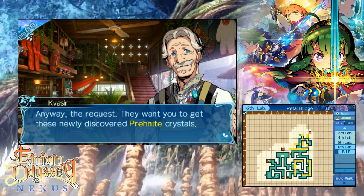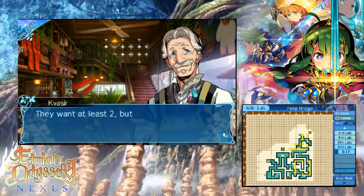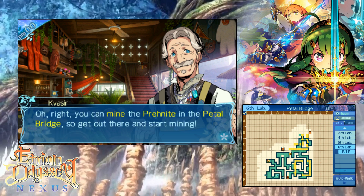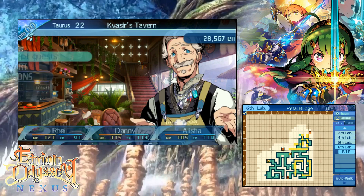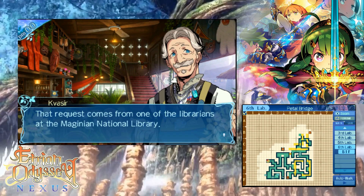The request: they want you to get these newly discovered permanent crystals. The crystal's color is perfect for mimicking grapes, and they want to use them to model a fruit parfait. They want at least two, but wouldn't mind having up to six. You can work harder if you like a bigger reward. I could probably already do that — finish it, since I have a few.